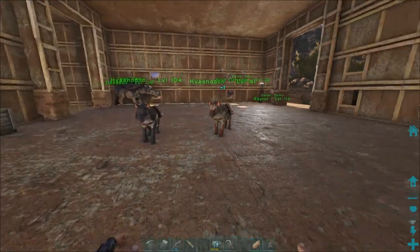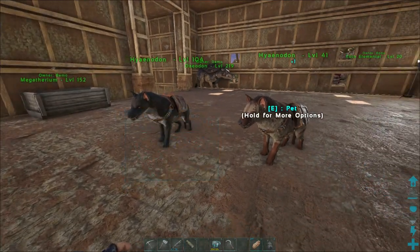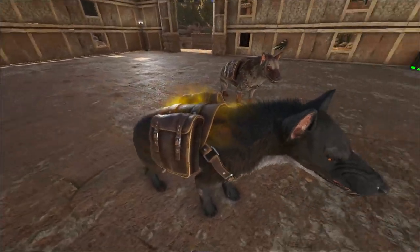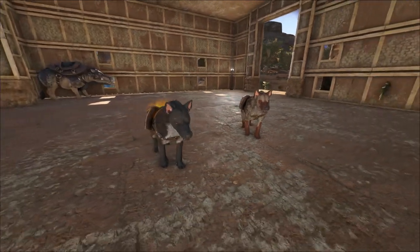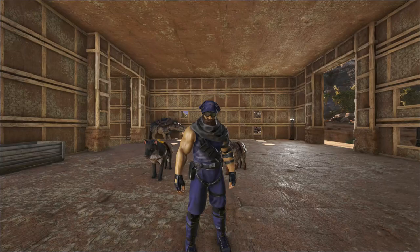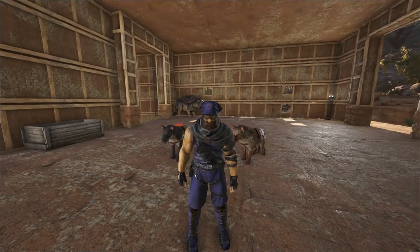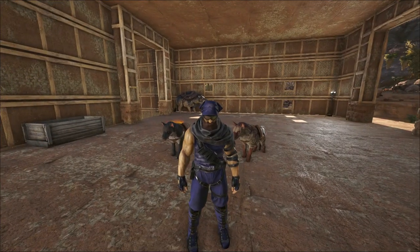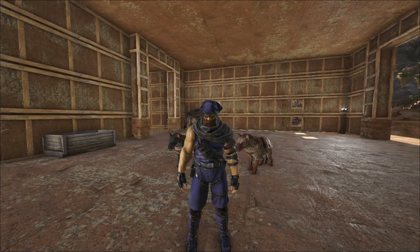Not too bad of a day — we have two hyenas now. They do look pretty cool. I should have got some paint and done them black, it'd look a little better on them. I kind of wish you could ride them, but I'm going to go ahead and leave this one here. Hope you enjoyed the video. Maybe I'll turn them loose out in the yard with the raptors once I get that wall finished — just use them as guard dogs. I think it'll look pretty cool. Anyway, thanks for watching and we'll see you in the next one.